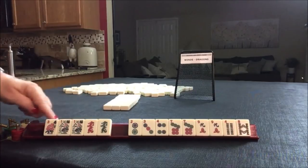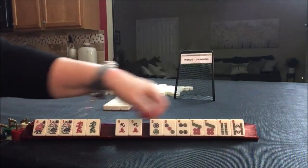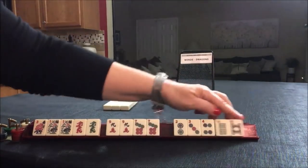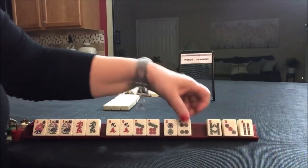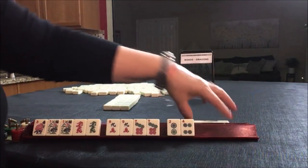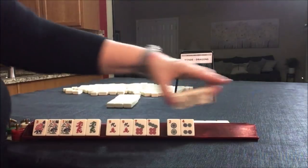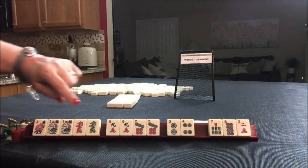Winds and dragons — this is all we have to work with. This is going to be a major force. Keep joker bait — four, three, eight — let's pass those three. We need winds and dragons. Oh no, oh no.